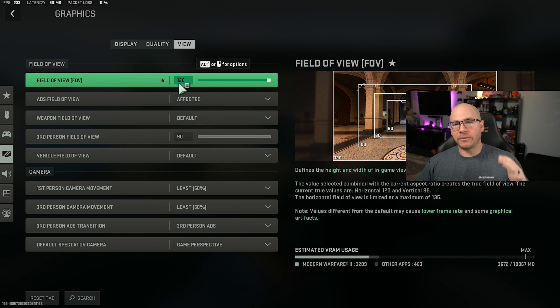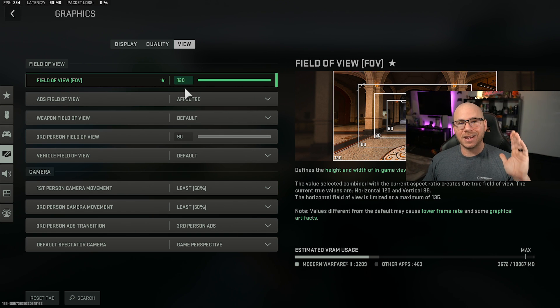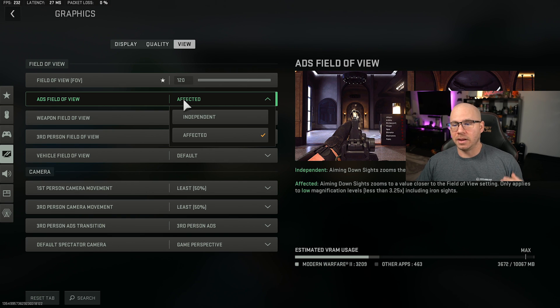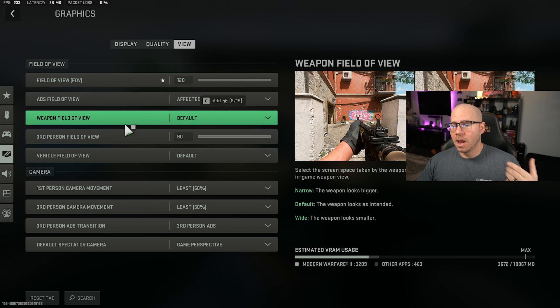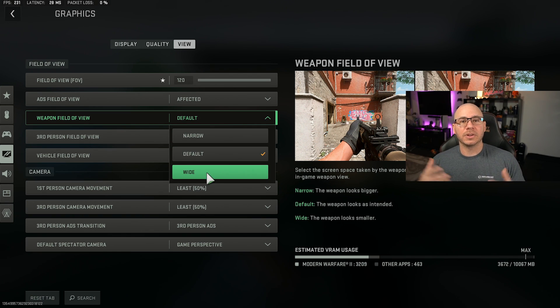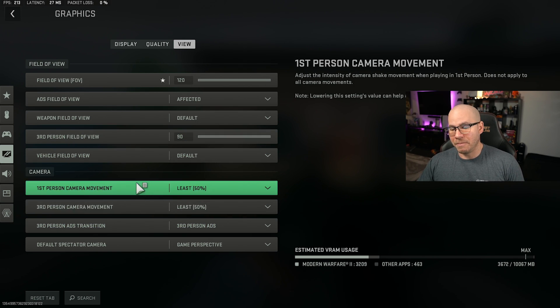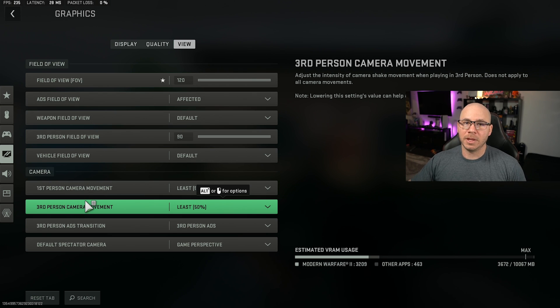When it comes to FOV and all this, it's personal preference. I run 120 FOV. A lot of people have problems seeing enemies far away with 120 because you're more zoomed out and people are smaller. The recommended spot I'd say is 95 to 110 — that's probably your best. A lot of pros play within that area, some play 120 as well. ADS field of view — set to affected, not independent. Weapon field of view — default is what I like. Vehicle field of view — default, personal preference. First and third person camera movement — set to least movement as possible.